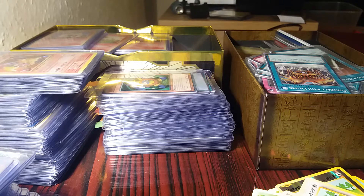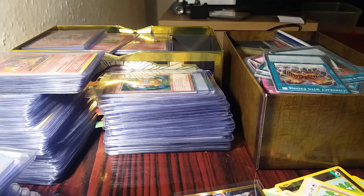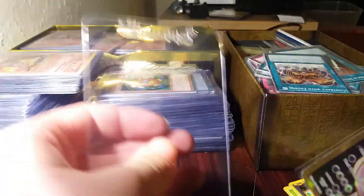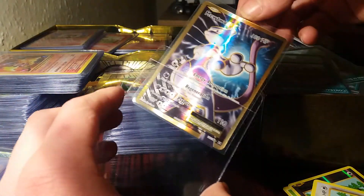I think I might just do this PSA live. So here we have the Mewtwo EX Full Art. We have a card saver — I'm not sure where my little tab things are, but I'm not too bothered right now, I can always put them in another time. I literally just get the card saver, get the Pokémon card, and push it in. I'll check the condition in a second.